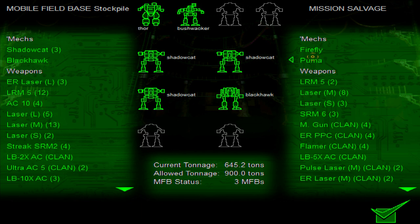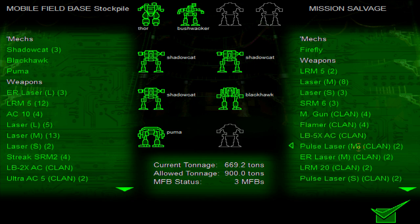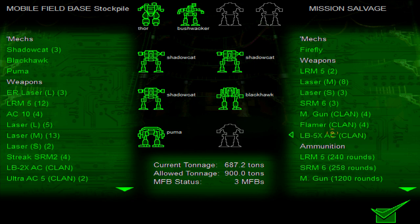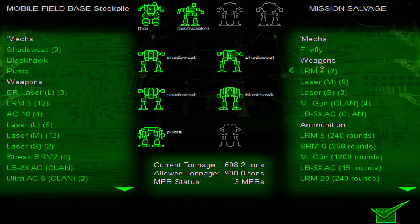Let's have a look at salvage. We have a Puma — Pumas are nice but we're probably not going to use them. ER PPCs, don't mind if I do — I'm probably going to make a mech out of that. LRM20s, ER medium lasers, pulse lasers for clan — that's really good. Flamers, we'll probably fit that into a meme mech somewhere. SRM6s, sure. LB5x, fuck that — we'll just bring it along.